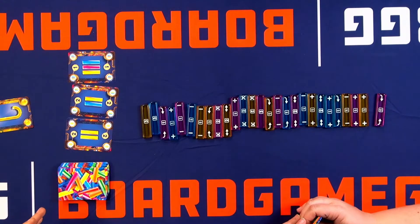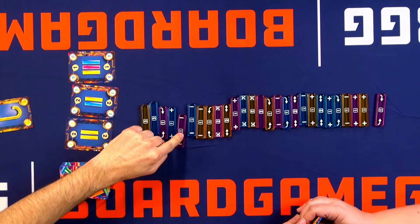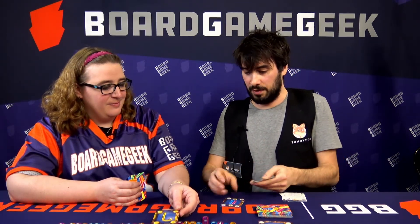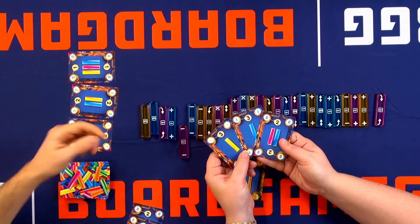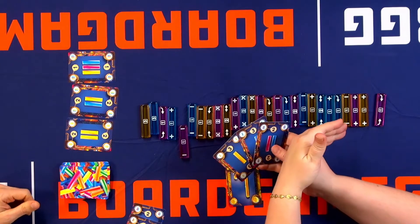The game ends when the deck is diminished or when someone takes the last bar. If you're the player taking the last bar, you don't activate the powers because it's the last turn, but you get that golden candy and three more victory points. Then you sum up all the points on the order cards that you played, plus the points on the candy bars that you collected and didn't turn back in for cards.